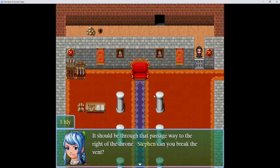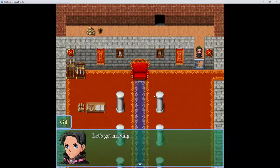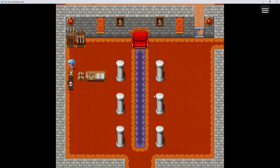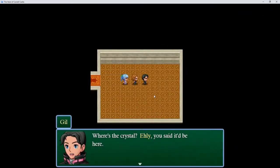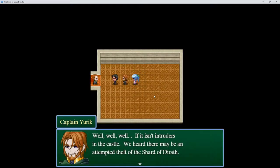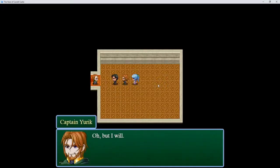It should be through the passageway to the right of the throne. Steven, can you break this vent? Can I break a small, tiny, weak little vent? I'll show you the techniques that have been passed down through the Armstrong lineage for generations. A measly vent cannot stand up to the great Alexander Armstrong. Where's the crystal, Ailey? You said it'd be here. It was supposed to be — my sources said... Your sources were wrong, this room was completely empty. Well, well, well — if it isn't intruders in the castle. We heard there may be an attempted theft on the Shard of Wrath. Unfortunately for you, the crystal is safely being transported to Jade as we speak.